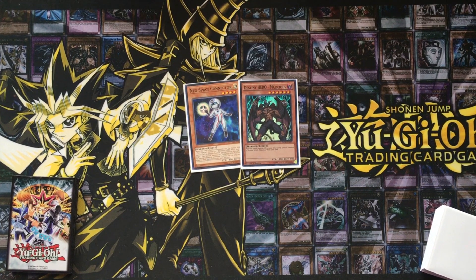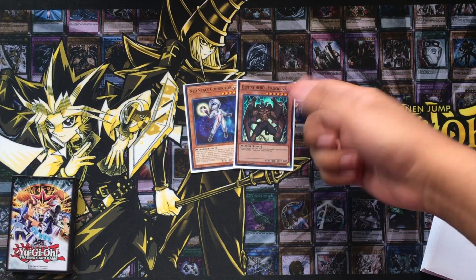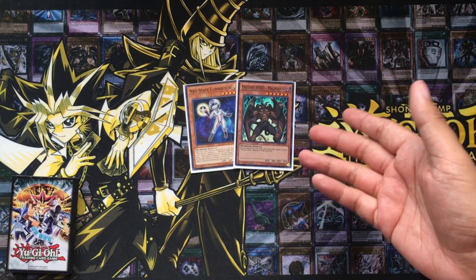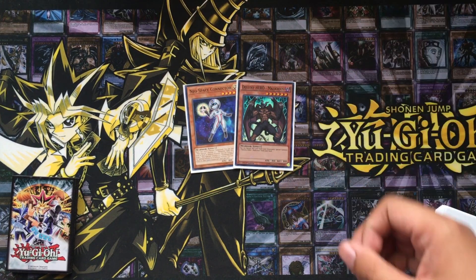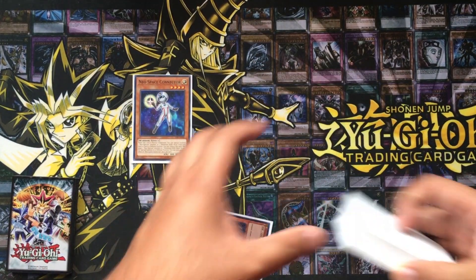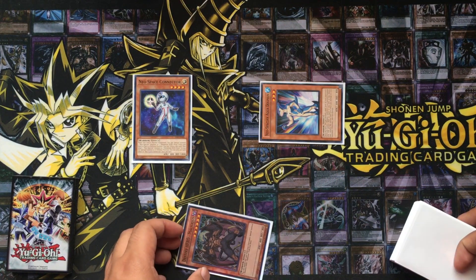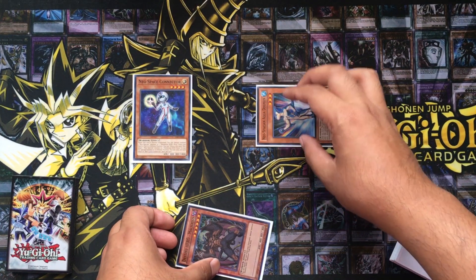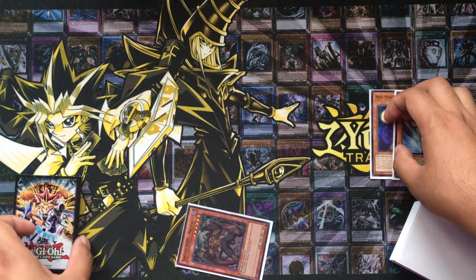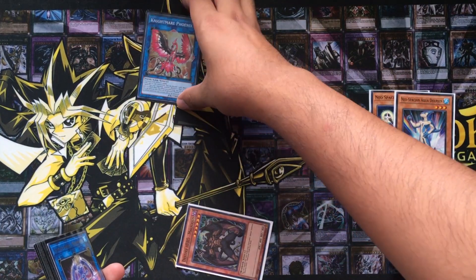Now before I go, I thought it would be fun to show you a plus-three combo that you can do using only two cards — Neo Space Connector and Destiny Hero Malicious. This is going to end with plenty of disruption you can set up for your turn and during your opponent's turn. First, Normal Summon Neo Space Connector and Special Summon Aqua Dolphin from your deck. You don't necessarily have to use Aqua Dolphin's effect right now, but it's good for ripping a hand trap out of your opponent's hand. Then send those two to make Nightmare Phoenix or any other generic Link 2.